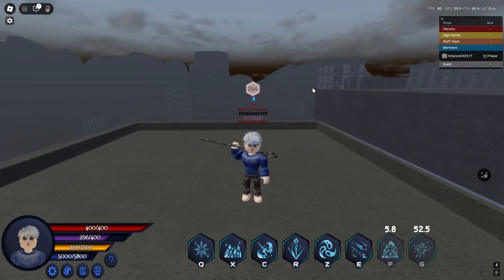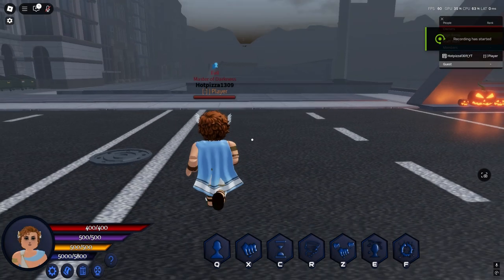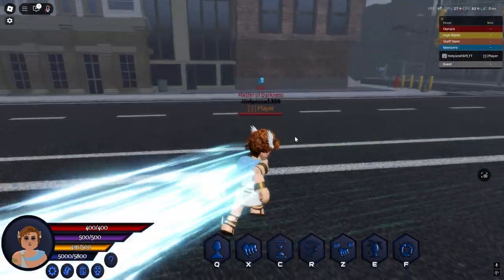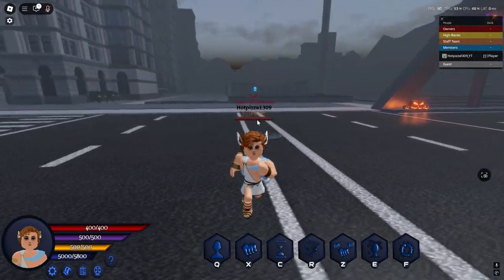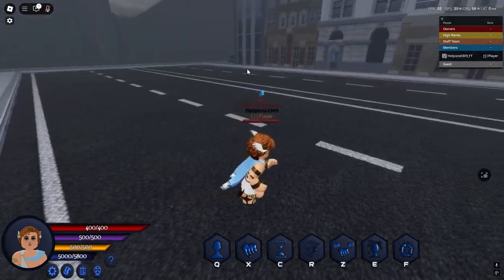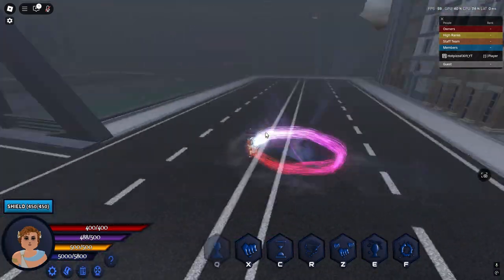Next we got Hermes, which is the Quicksilver skin. It looks like this — runs like this. Instead of just blue running, it's blue and then it turns into purple, green, and then yellow. Next we got the shield, just like this — 450 health.